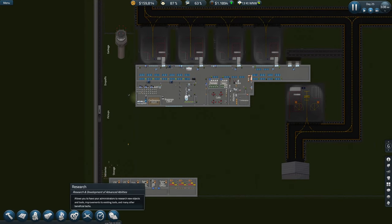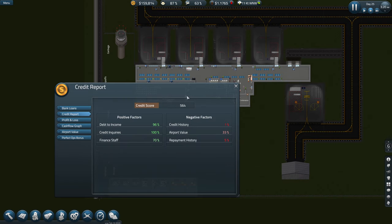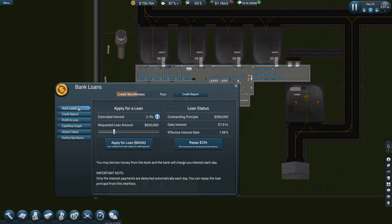Let's have a look at our finance — credit worthiness: poor. Look at our credit report: debt-to-income ratio, credit inquiries, finance stuff. I can pay 25k. Wow, daily interest is massive, isn't it?